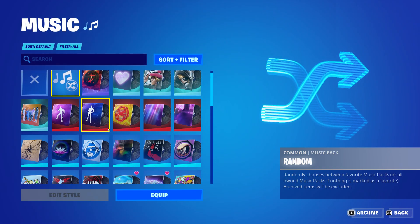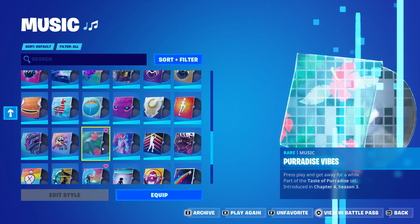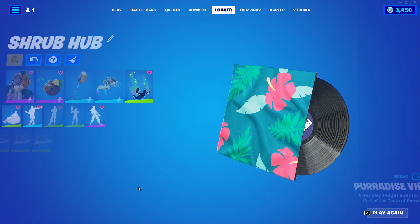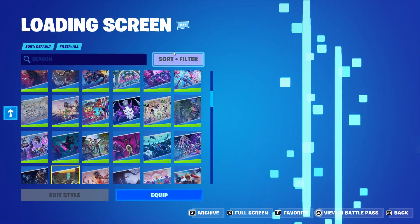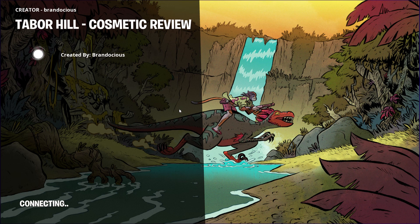He also has a music pack - it is called Paradise Vibes from Season 3. And then there's the other loading screen. It's called Paradise Meowstles and it has a nice little design to it. It has a really nice little jungle summer vibe to it.